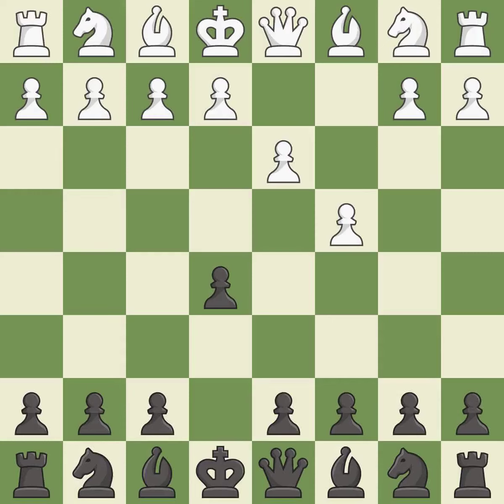This move puts the rook on a safer square — it is best. This activates the king in the end game by getting it off of the back rank — it is best. This ignores an opportunity to threaten winning a pawn — it is a mistake. This threatens to reveal an attack on a knight — it is best.